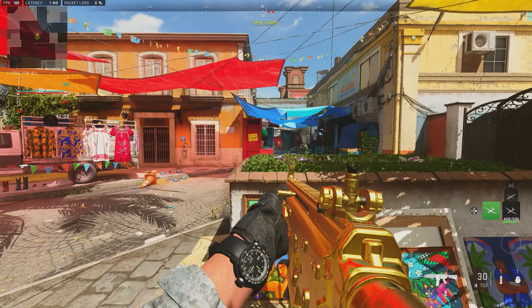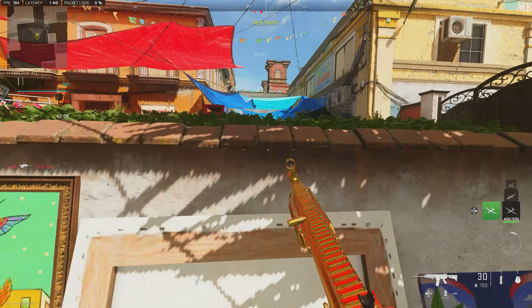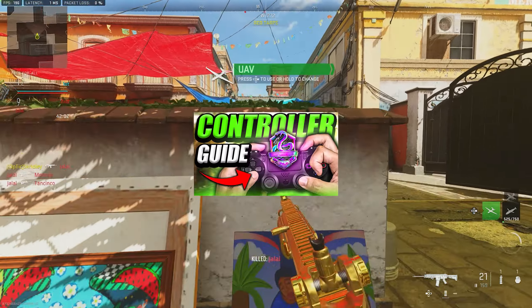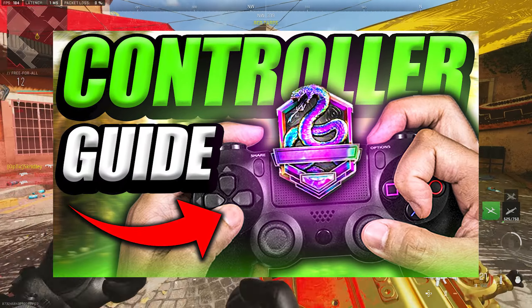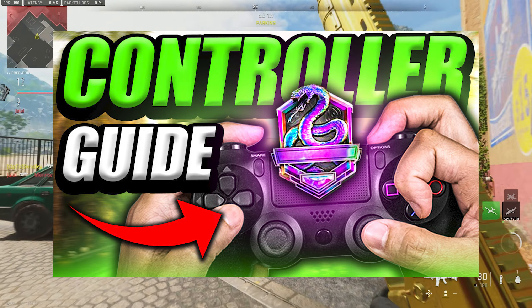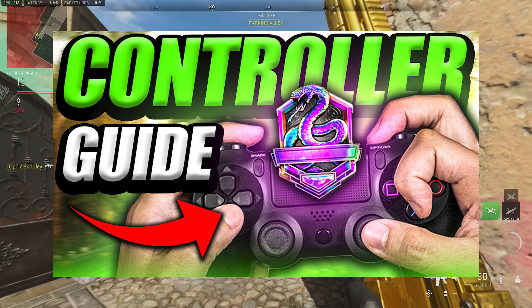And that's pretty much all there is to it. If your button layout doesn't allow you to do this very easily with your crouch and sprint buttons, I recommend you check out my ultimate controller guide video where I go over bumper jumper tactical, which is an incredible button layout for anybody looking to improve their movement and become a better overall player.